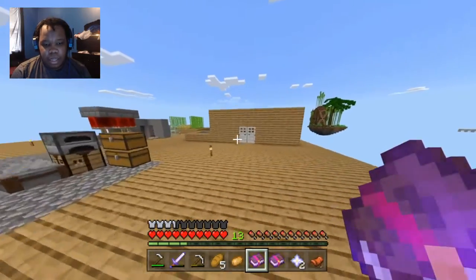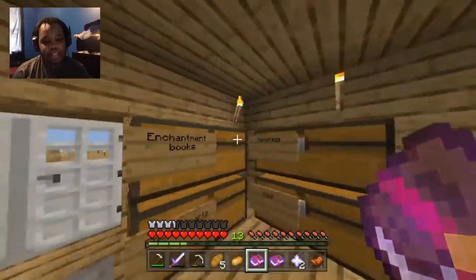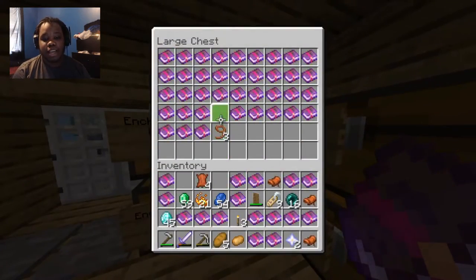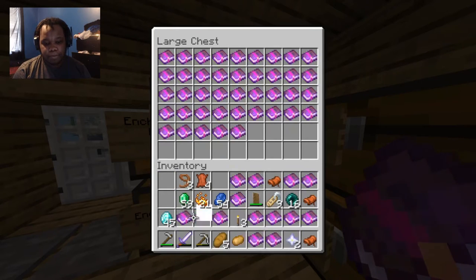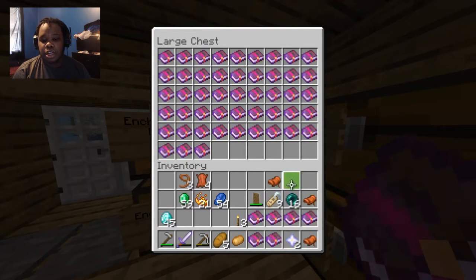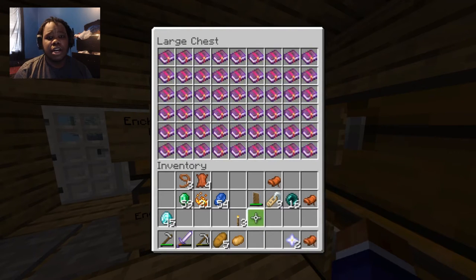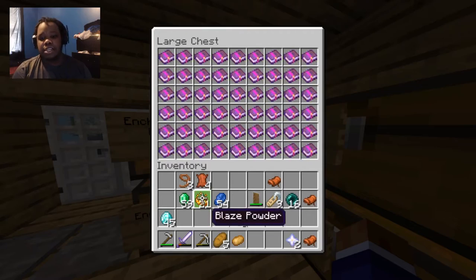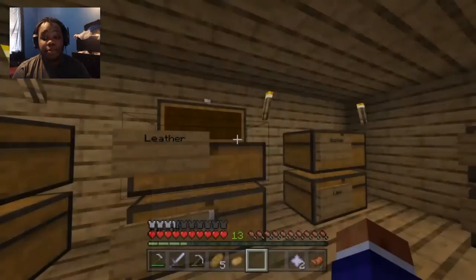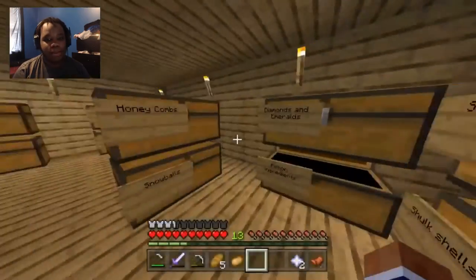Alright, we're back. This was a crazy one — the diamond net had so much. Let me show you what they had. Out of everything, they gave us almost crazy amounts of enchantment books. This is just ridiculous — enchantment book galore. This is the first time I've ever used a maximized amount of gravel for this. I thought it was stupid and wouldn't give us that much loot, but now I realize this is nutty. We have a lot right now.